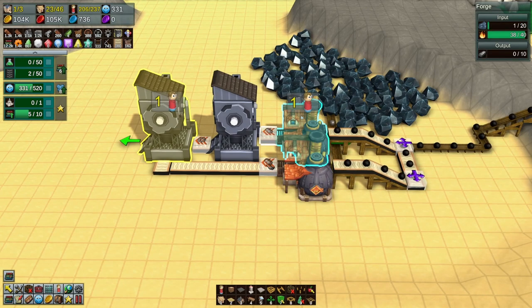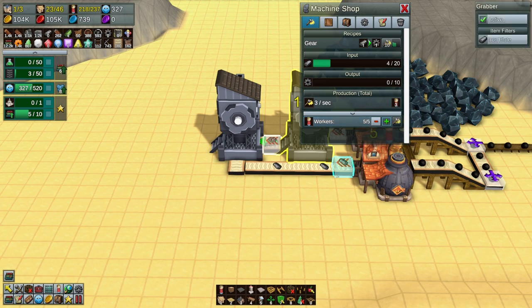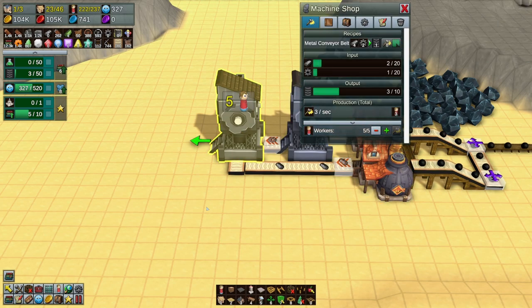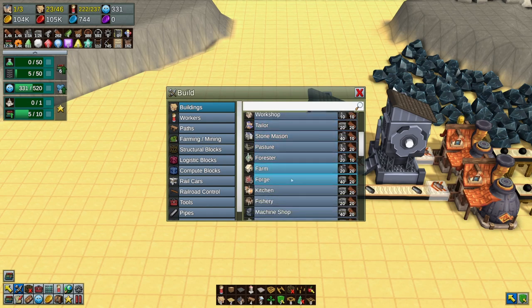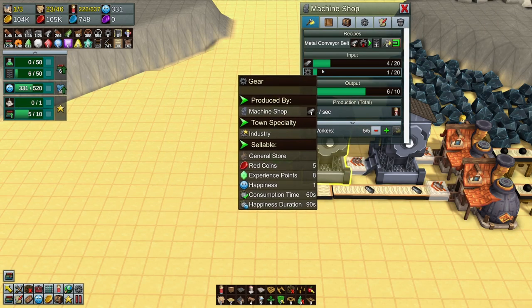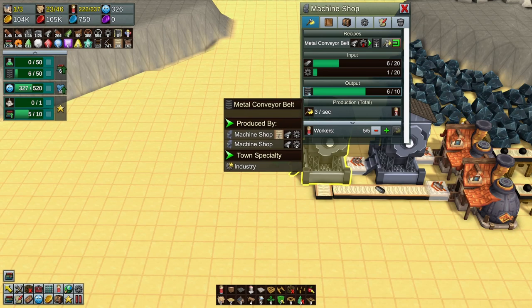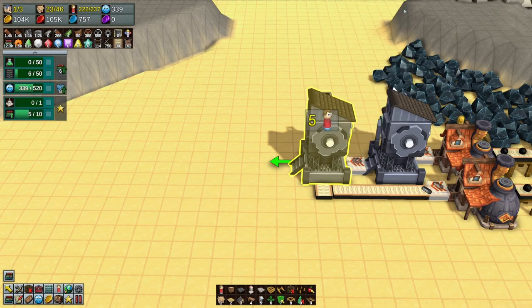We've got 31 workers, let's pump this up. Metal conveyor belts - produced by machine shop. We can do it either way: with cloth conveyor belts, two iron plates and one gear; or four metal plates and two gears. That scared me - wasn't sure what the hell happened why it was doing it.